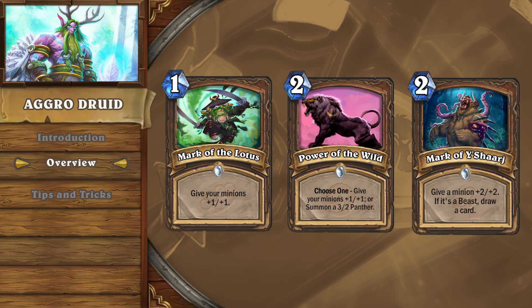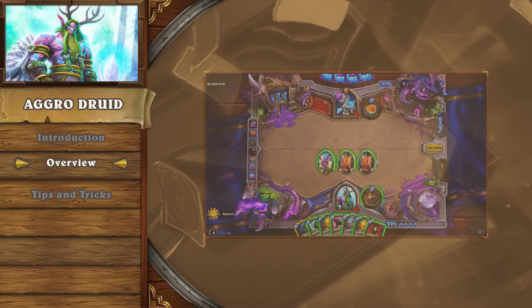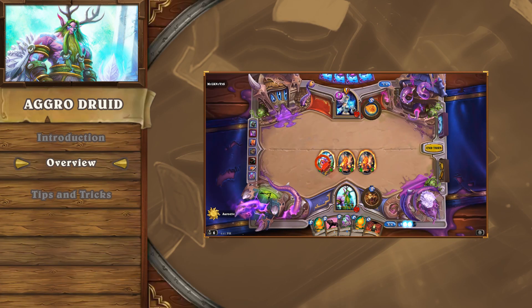Generally, if you have a few early minions, then your next priority is to find a cheap buff card, like Mark of the Lotus, Power of the Wild, or if the situation seems viable, Mark of Y'Shaarj. Unlike aggro decks like Pirate Warrior, in aggro druid, if you lose the board you almost completely lose the capacity for face damage. For this reason, it's very important to manage your value trades and board resilience.